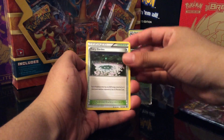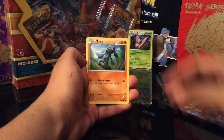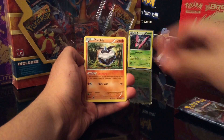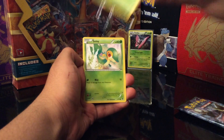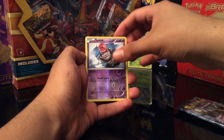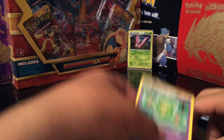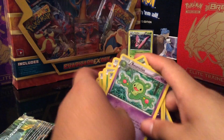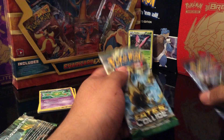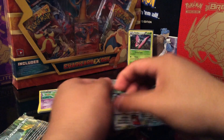As you guys can see right here — nice, sticking tongue, whatever. Pokémon on the back. And here is the promo card. Let's throw this packaging away right here. As you guys can see. There we go. Sorry about the bad lighting. So we'll sleeve this up.